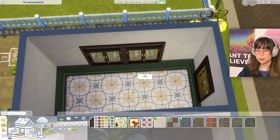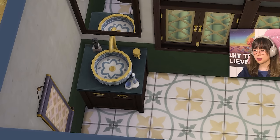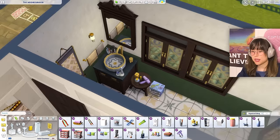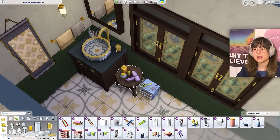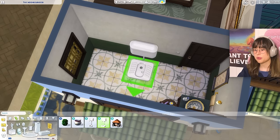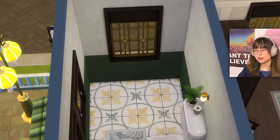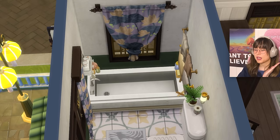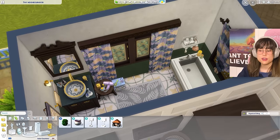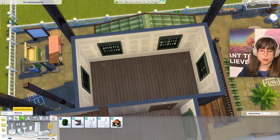Another bathroom: lovely flooring, a sink with mirror and nicky-nacks, towels, toothbrushes, everything. Then a toilet with toilet mat and toilet roll. This was a very lovely bathroom — really like the vibes. Now for the nursery — no cribs in the packs, so going base game for a pink and a blue crib.